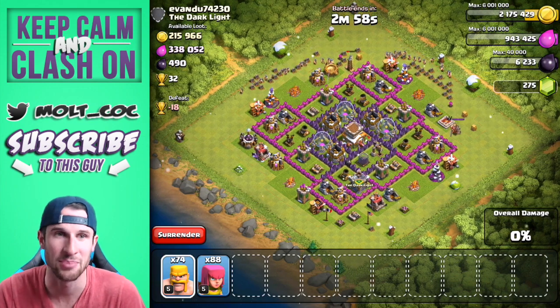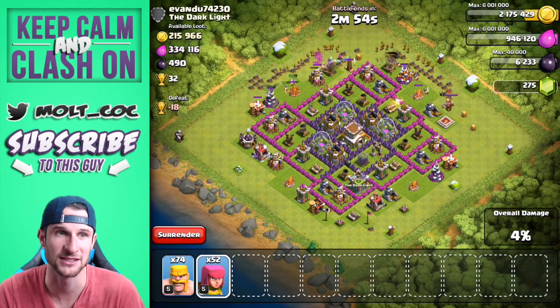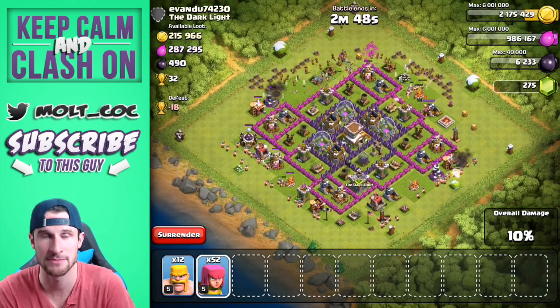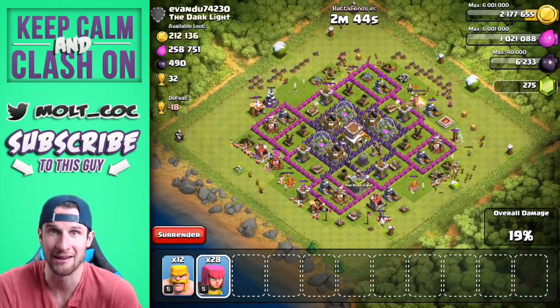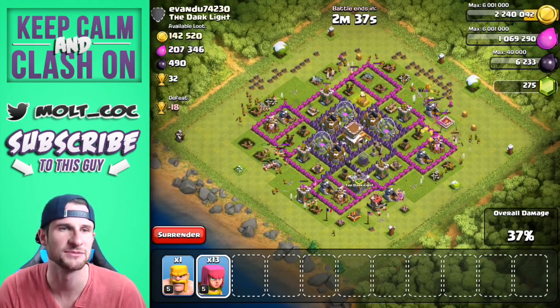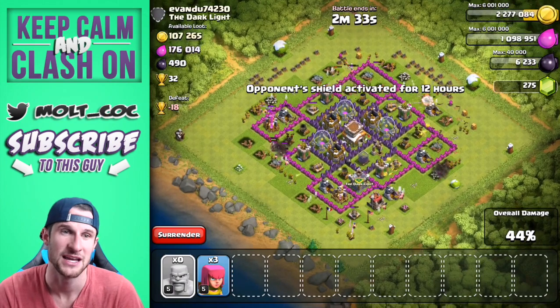The reason I use Barch is because it trains up so fast. A lot of these raids I'll search for five to ten minutes, find something like this, attack, go back to my base, and I'll already be ready to go again — that's why I always use Barch. I might start using Garch, with giants and archers, just to switch it up so y'all can see some different footage.